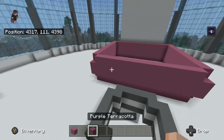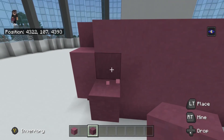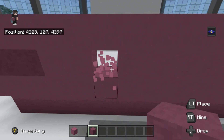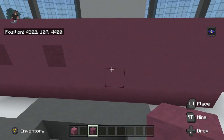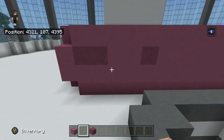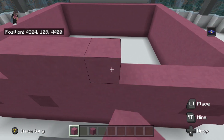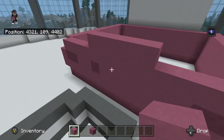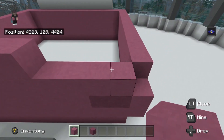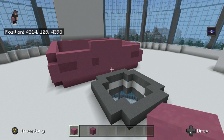Take the corner, then two blocks next to the corner, break them out and replace with purple terracotta. Then go two and place one block of purple terracotta. Do the same thing on the other side but without that one block of terracotta, so it should just look like that - that's perfect. You want to have five blocks in the very middle and then four blocks on either side with the corner bit missing.